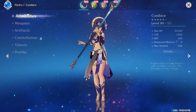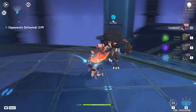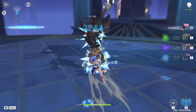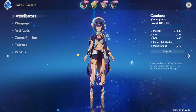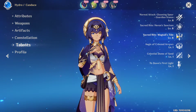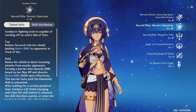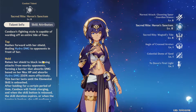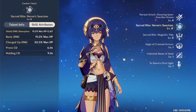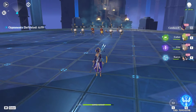Candace looks awesome in terms of animations, but unfortunately her kit doesn't look that great. She's not great at generating particles, the burst doesn't increase damage by that much, she doesn't heal, and the skill parry doesn't compare favorably to other characters we already have.